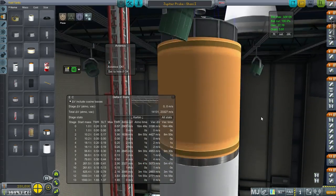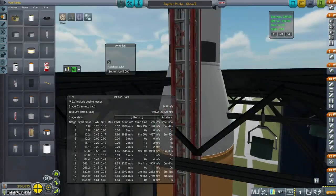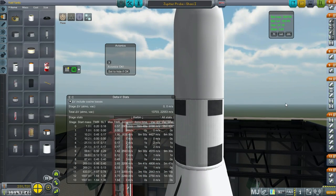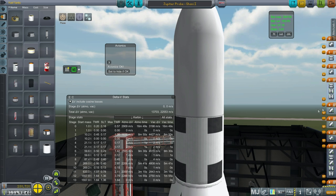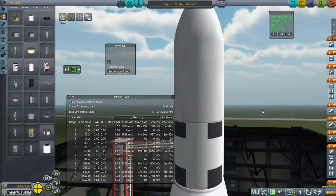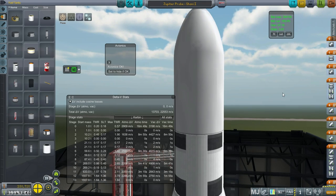Let's get the final reading since I reconfigured the upper stages. We have 22,553 meters per second. Is that enough? To get to Jupiter and slow down manually takes at least 13,000, and since we're not going to be aerobraking, launching takes about 9,500. Getting there and slowing down takes 13,000 — that's essentially all of what we've got here.